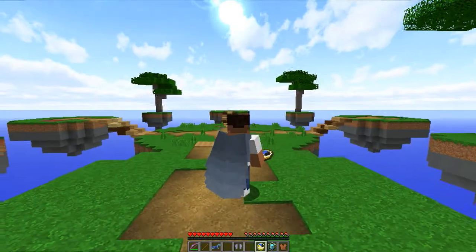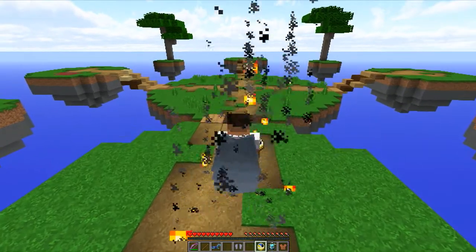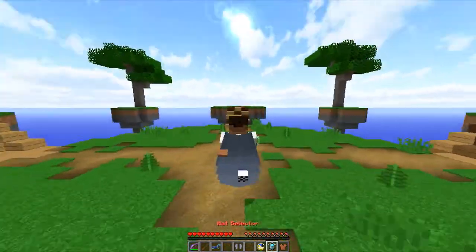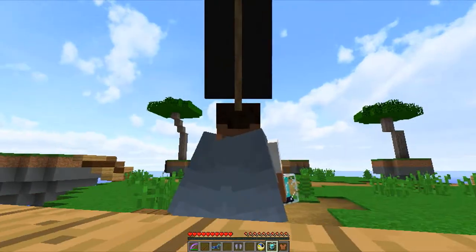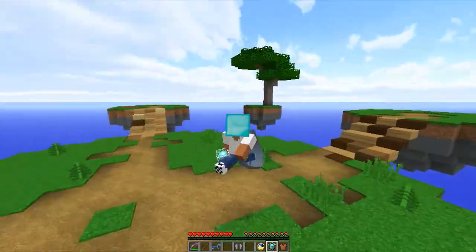Next up is the invisibility cloak. It enables this effect that you get as soon as you run. I don't like it so I'm gonna keep it off. And next up you have the head selector — basically you have all these cool hats. I'm gonna go with the black banner... there we go, I have my favorite block on my head — the diamond, of course. I look fabulous.